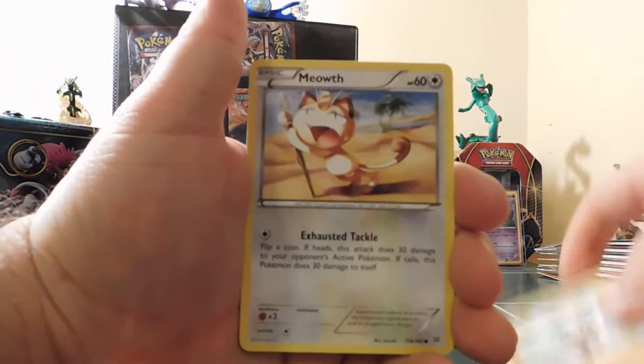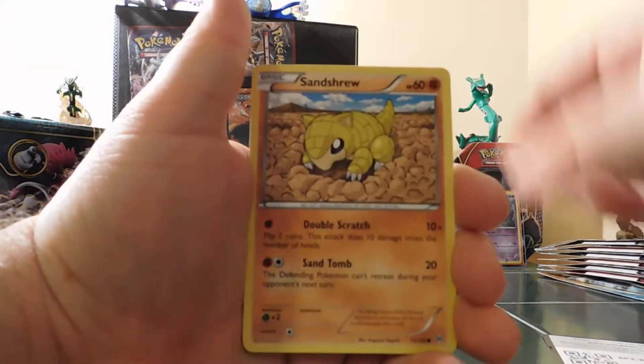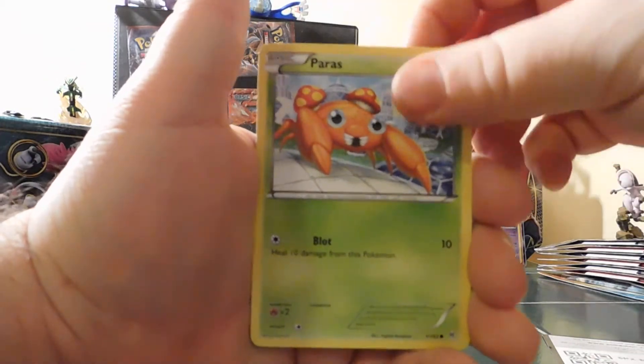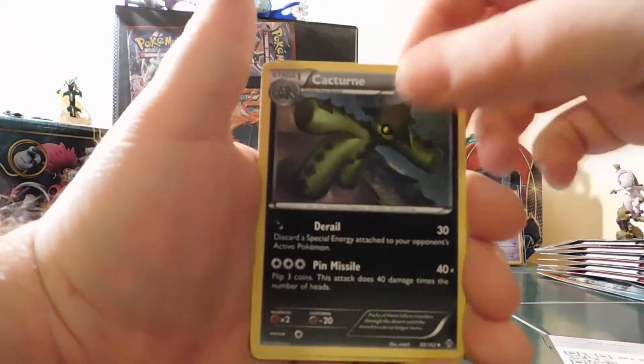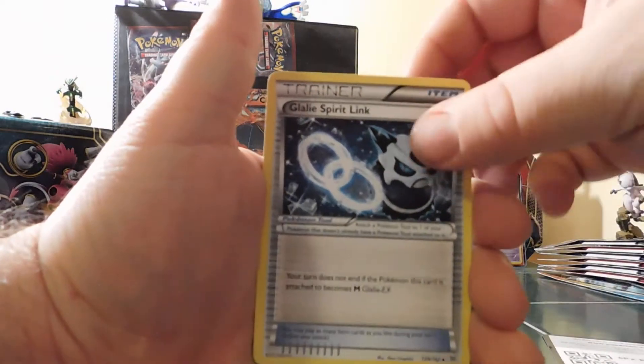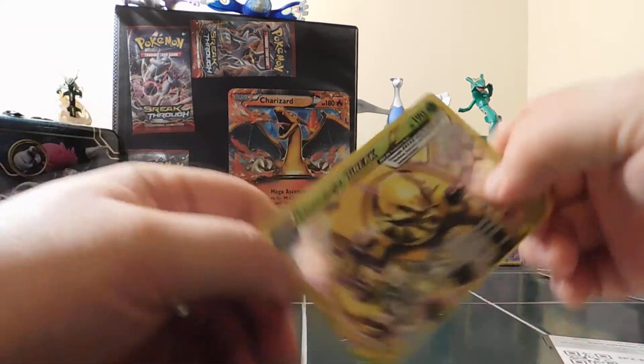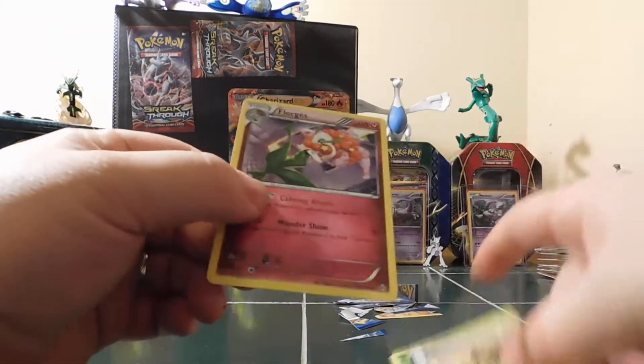Pan Cham, Meowth, Sandshrew, Swinub, Paras, Seekin, Cacturne, Glade Spirit Link, and a Chesnaught BREAK. Not bad. And then a Florges regular rare.